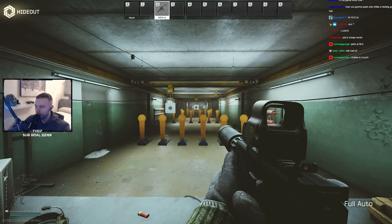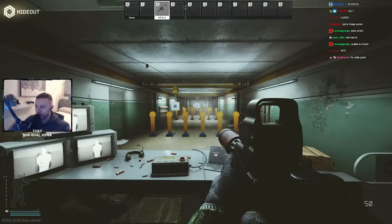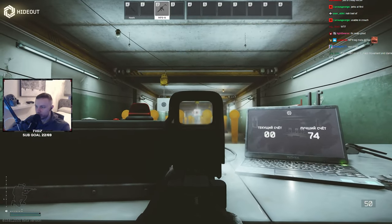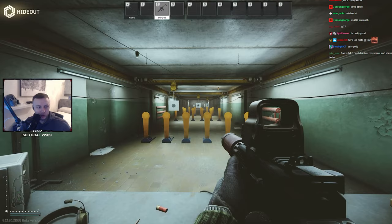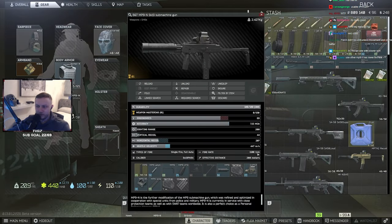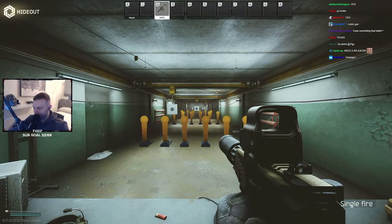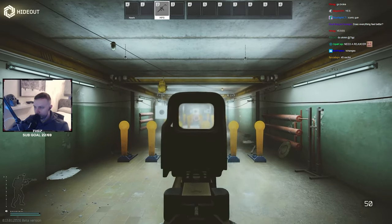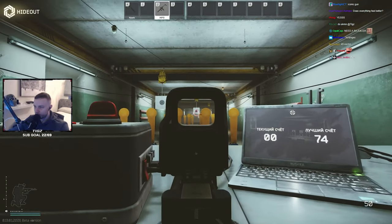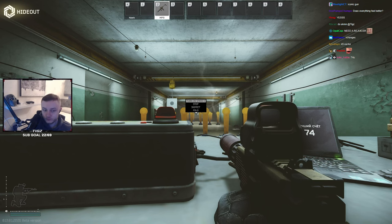Okay, MP9 — standing recoil. Bear in mind this gun has crazy RPM. Pretty wild when standing, but when crouched, it's actually pretty different. Put some RIP ammo in there, or 7N. That is kind of nuts — that is a 1100 RPM gun, by the way. MP9 standing recoil — pretty sporadic. Crouched — decent, not bad. Usable.